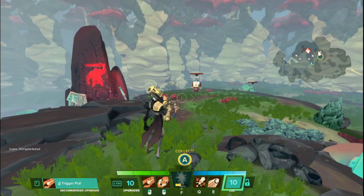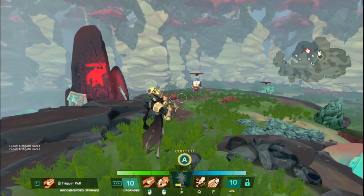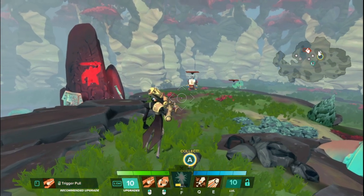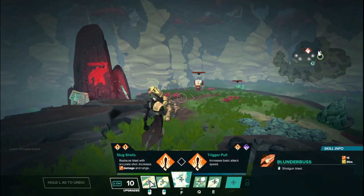Before we get into any of his abilities, let's go over his stats. Roland has 1,750 health as well as 15 armor, so slightly bulkier than other ranged damage dealers but about the same amount of armor. Let's start with Roland's left mouse button, which is called Blunderbuss.